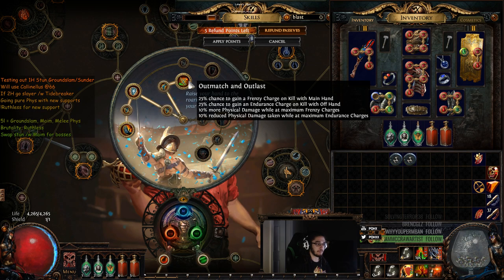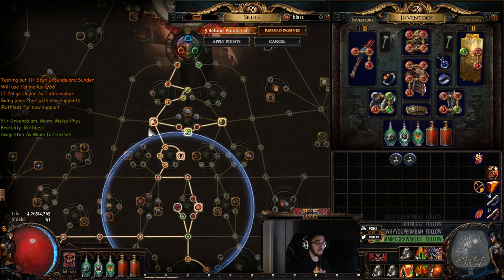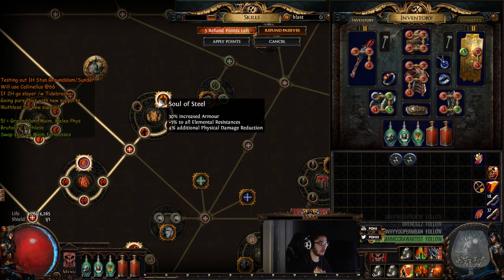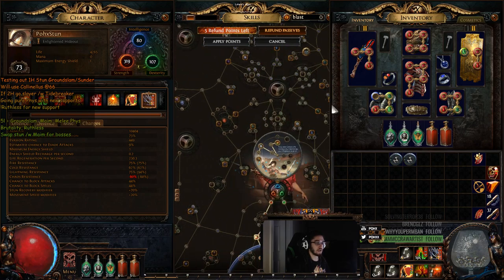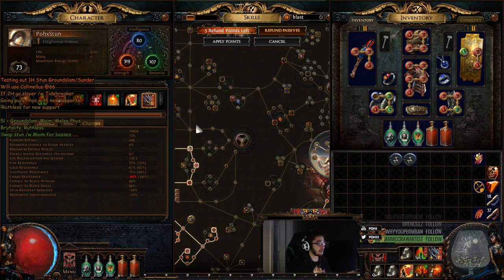I'm using an Abyssus because it's pretty easy to counteract all of the physical mitigation. For example, Outmatch and Outlast gives us 10% reduced physical damage taken while at maximum endurance charges. We have 3 endurance charges, which is 12% mitigation. Soul of Steel is 4% mitigation. And right now we're sitting at 10k armor, which should easily counteract Abyssus with all of our multipliers. And I haven't died yet on the character.